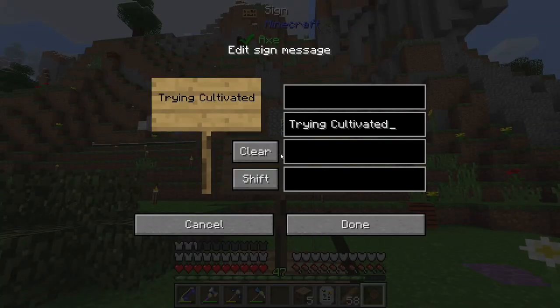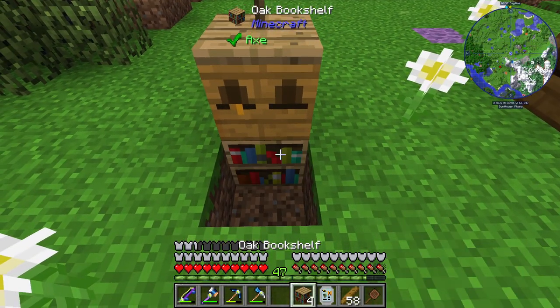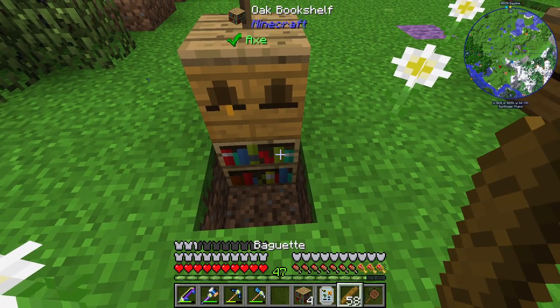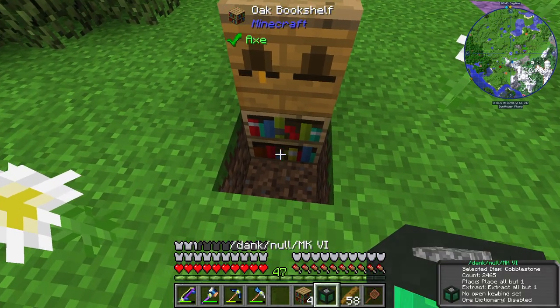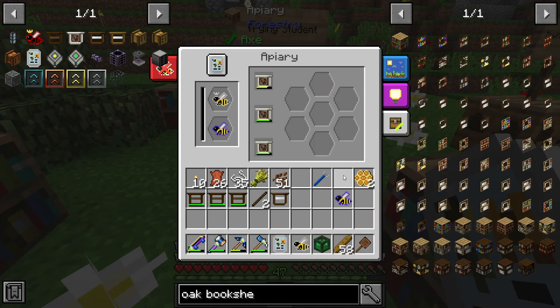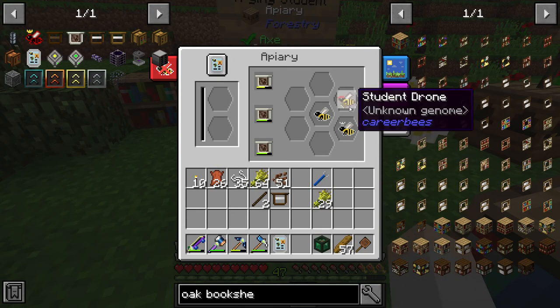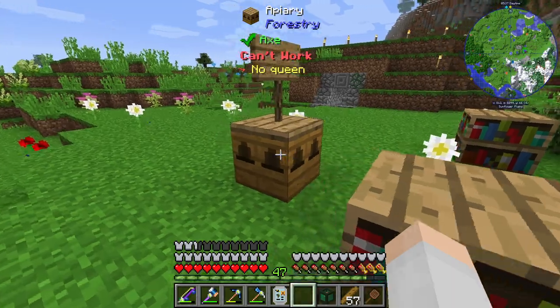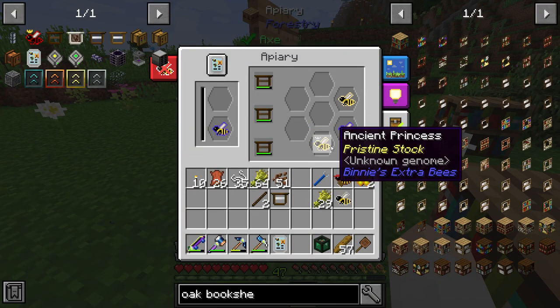Now trying for the student bee. Do you want to be on top of a bookshelf — is that what you require? So like that. And yes, we got a student! It also gave me a dripping comb, thank you.